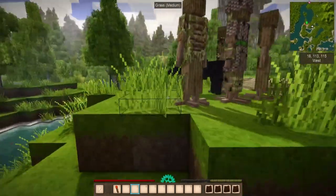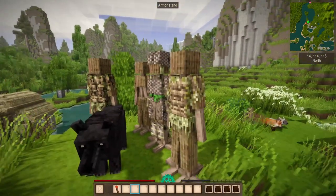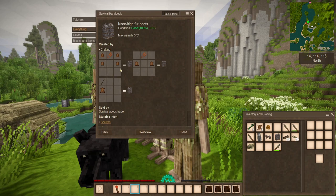Now, how do you defend yourself against the forces of nature — namely cold? I've got a fur coat, fur gloves, and knee-high fur boots. The recipes for these all involve different levels of pelts, and you can craft them with a knife or shears. The size of the pelts makes a big difference on how many are required. Small pelts need four for knee-high fur boots, medium takes two, or just one large pelt with a knife.